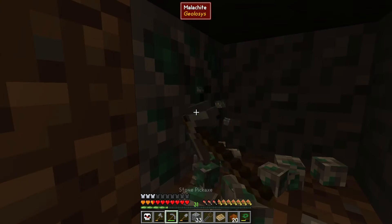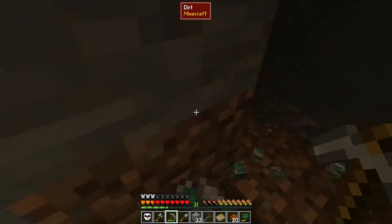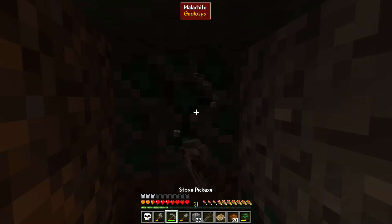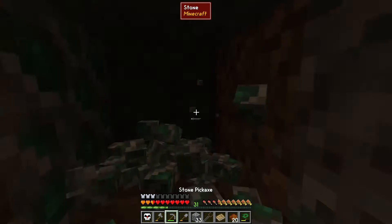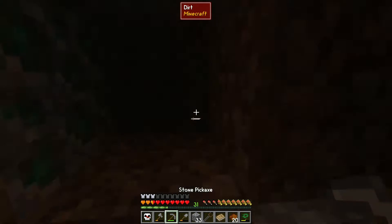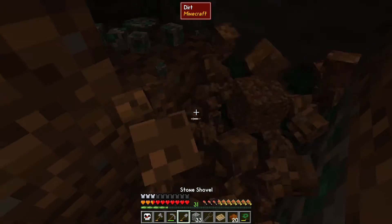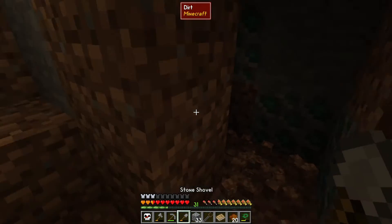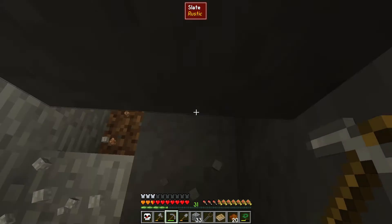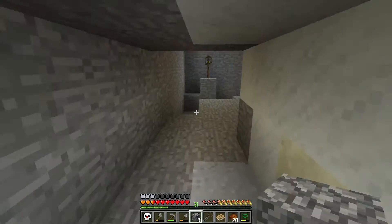With all of this copper we're going to be able to make metal tools, which is a huge upgrade from these terrible stone picks. We won't have to deal with all this slow mining once we get our tinker tools made. That is a lot of ore — we'll come back for that.